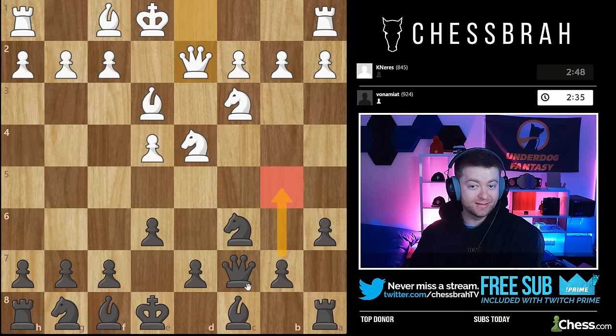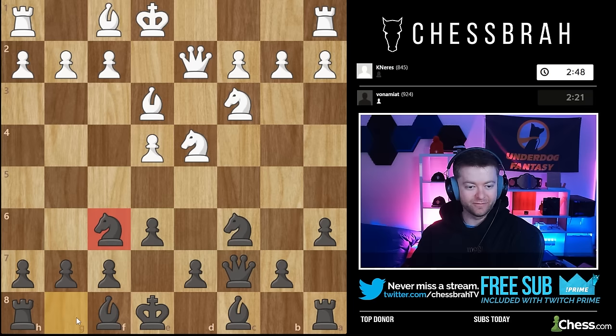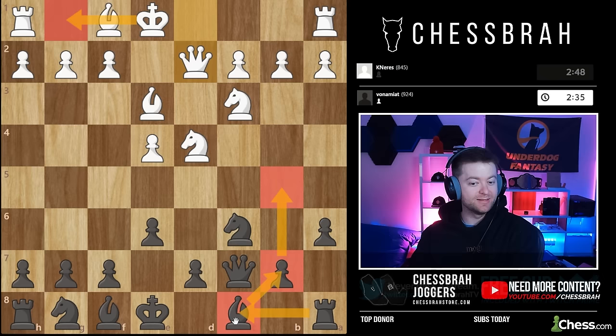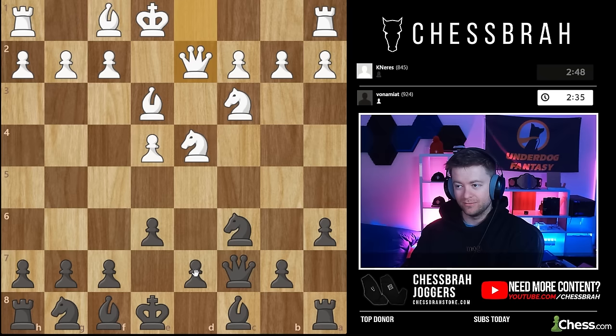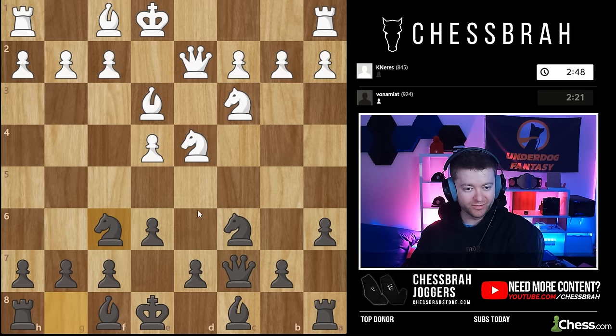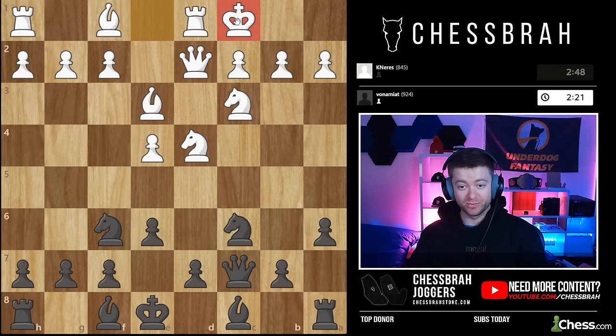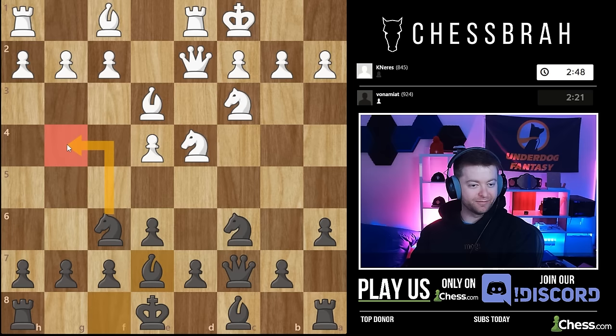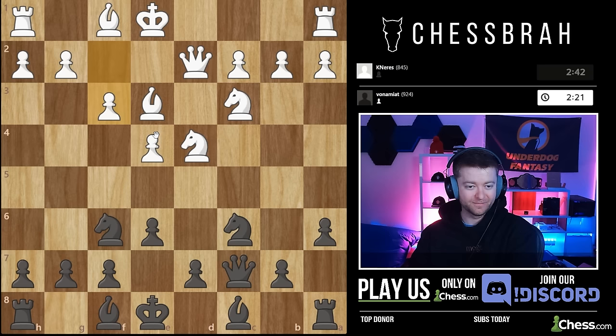Queen d2 indicates white is planning to castle queenside. You can still play those moves — they're not big mistakes — but it's a little more accurate to first start with the knight. Think of it this way: when white goes kingside, your queenside pieces are the priority. When white castles queenside, your kingside pieces are the priority. Knight f6 — if they don't play f3 and instead castle, I'm already interested in knight g4. That threat is going to be very valuable. God forbid I ever trade my knight for that bishop — black is just significantly worse.